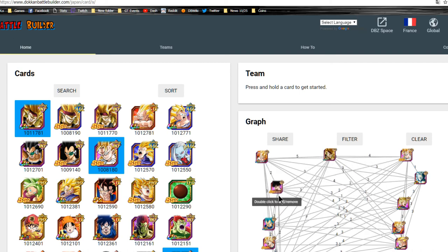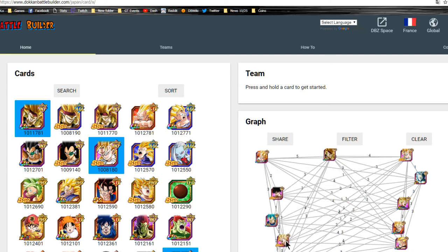On top of that, Ultra Instant Goku matches for three with him, and so does the Intelligence Vegeta. This orb-changing Goku isn't a top-tier unit, but he's good because he's an orb manipulator for LR Gohan if you have him.